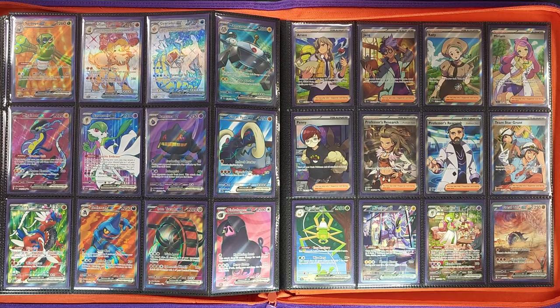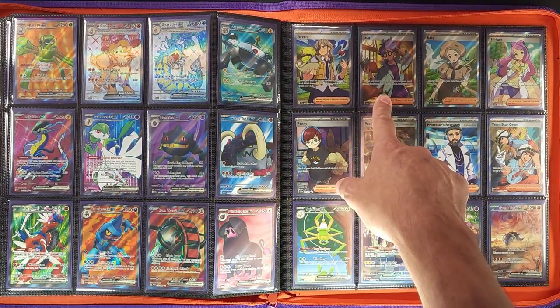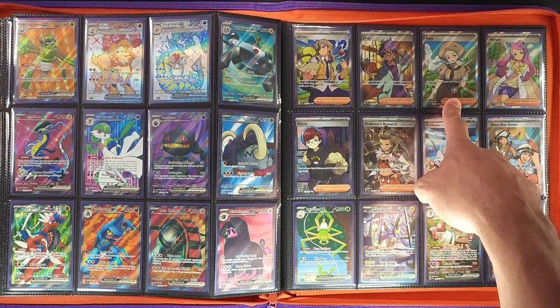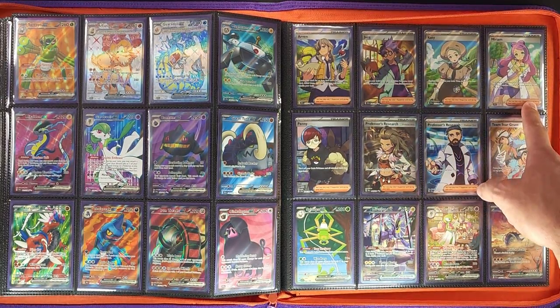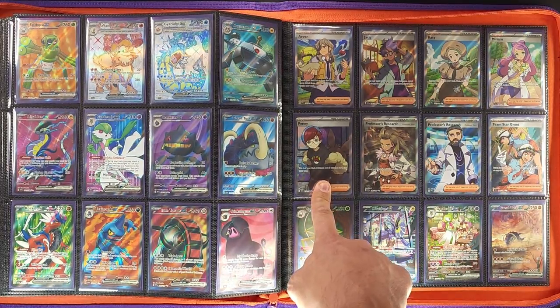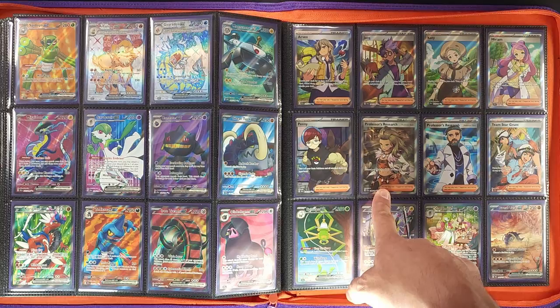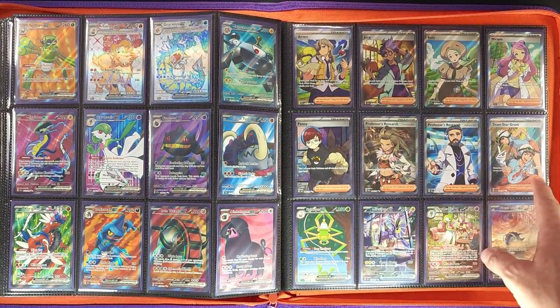Now we're on to the full art Trainers. You've got Arven on an adventure, Jacq studying because he's a professor, Katy just looking pretty, and Miriam — she looks confused and doesn't know where she is. You have Penny with a million books in her Eevee backpack weighing her down. Then Professor Sada's research, Professor Turo's research, and Team Star to round off the full art Trainers.